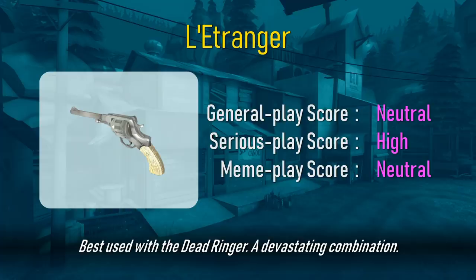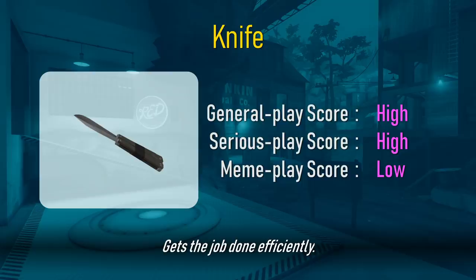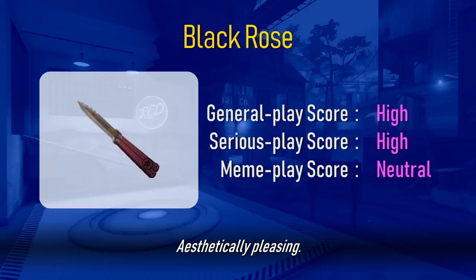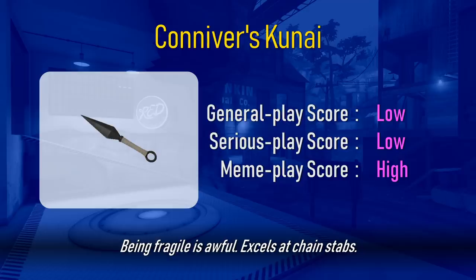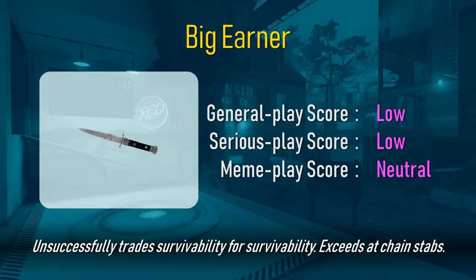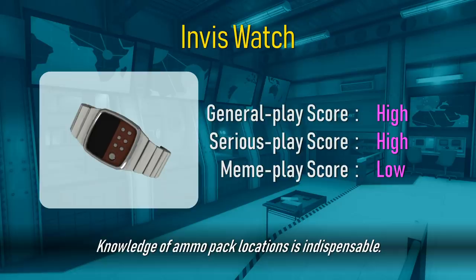Purple long dong gun. Fear. The ambassador spy with impeccable aim. Best used with the dead ringer. A devastating combination. Situational and underpowered. Rewards doing what the spy does anyways. Boring, but usable. Gets the job done efficiently. Ultra cool looking, but lacks the taunt kill. Aesthetically pleasing. Wrecks new players. Can be used to chain backstabs well. It's painful looking. A well-themed reskin. Being fragile is awful. Excels at chain stabs. Unsuccessfully trades survivability for survivability. Exceeds at chain stabs. Best choice versus pyros. For revolver focused play. No one suspects stationary snipers. Knowledge of ammo pack locations is indispensable.